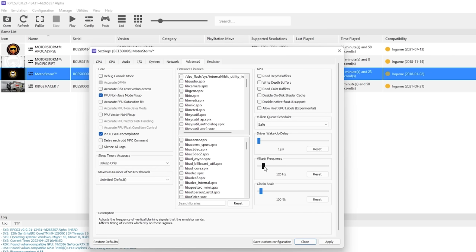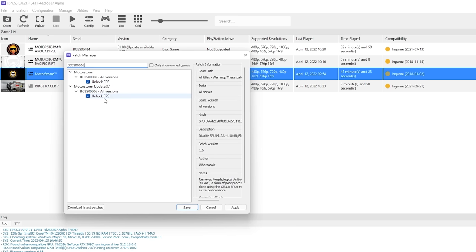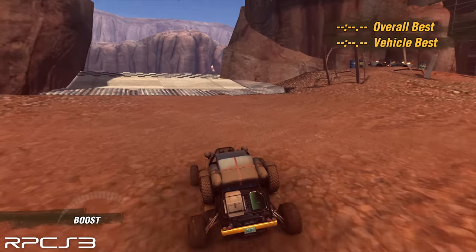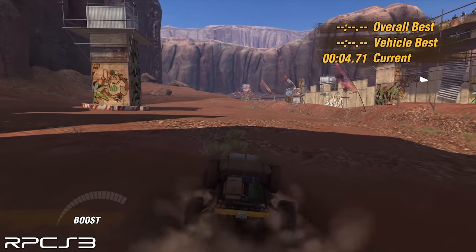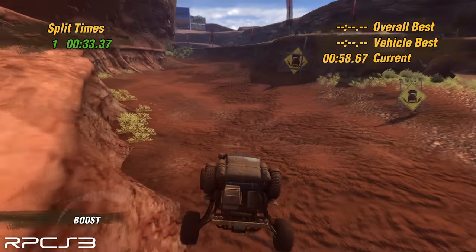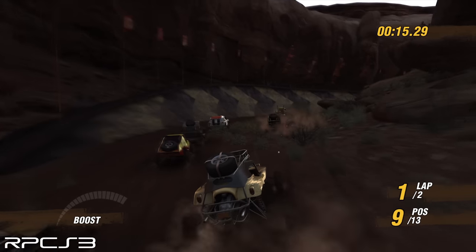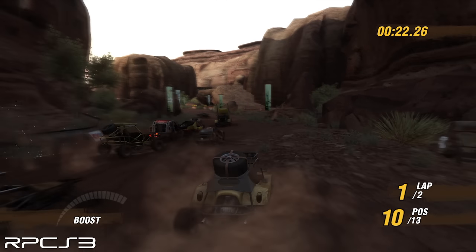By setting your V-blank to 120 in RPCS3 and enabling the patch, it becomes possible to experience MotorStorm at 60 FPS. I'm running this on a 12900K with an RTX 3090 — it's one of the more demanding games I've tested on the emulator. The problem with the 60 FPS patch is that if you can't hit the target, it slows down the game. But when it does work, seeing this at 4K 60 with 16x AF is really impressive and demonstrates just how beautifully designed the presentation in MotorStorm truly is.